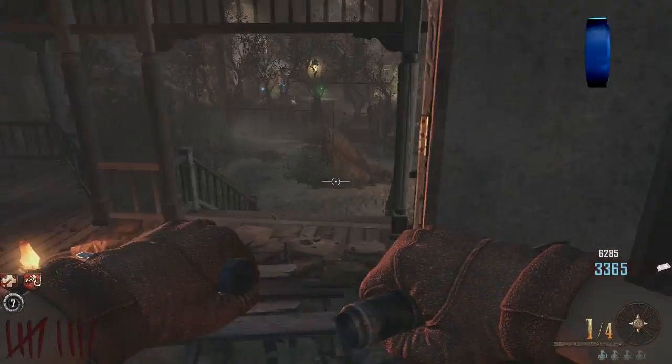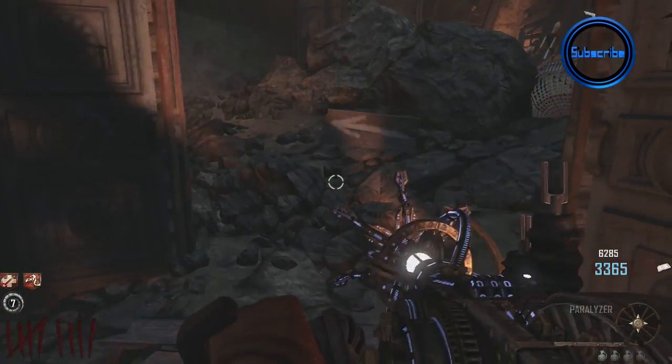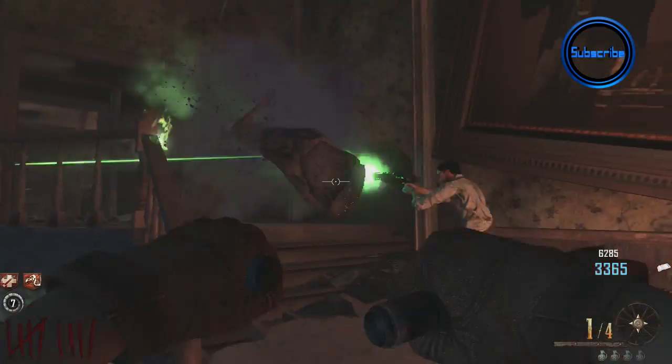Right at the back of the map is a mansion, and once you enter the mansion, these ladies are going to appear. They're going to be a massive pain because as soon as they touch you, they won't necessarily do a lot of damage.